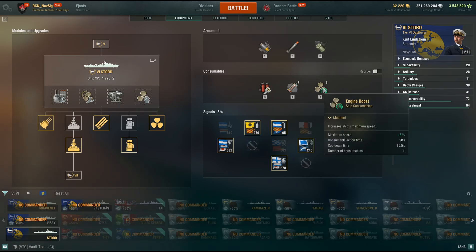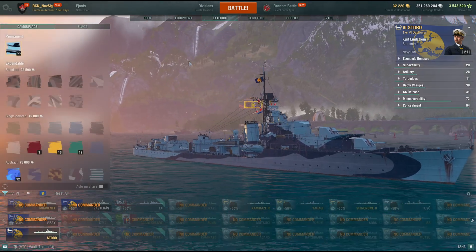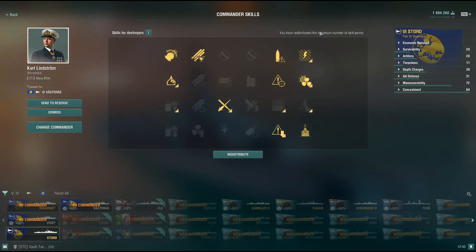Good smoke screen — 23-second dispersion and lasts for a while. The speed boost puts you well over 40 knots, which is nice. I've got the flags and exterior set up with the permanent camo — it looks nice, kind of cool.